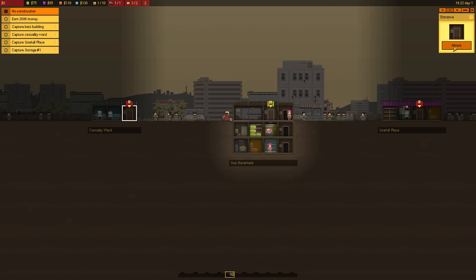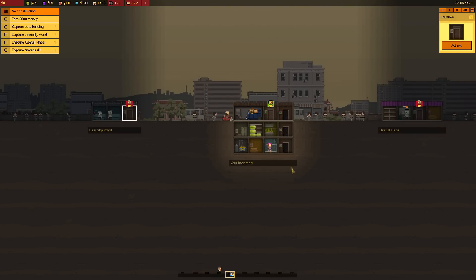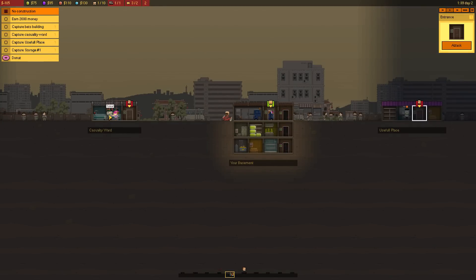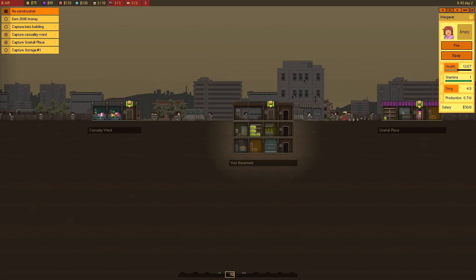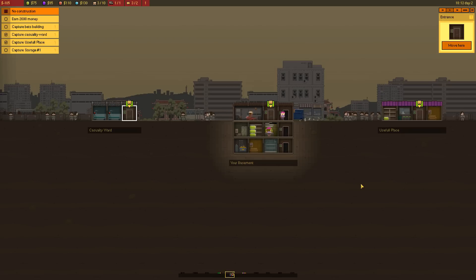Let's send someone over here. There's two employees in the casualty ward — maybe some sick people. So we're gonna send out two just in case we might be killing some sick people. I feel a little bad about that, but survival of the fittest, man. And while they're going out there, I'm feeling pretty confident about taking the useful place with one employee — Margaret. I hope she's a strong woman. She does 4.9 damage, so that's pretty impressive. Let's click her and click attack, and do two at one here. We took over the casualty ward, and they're actually using it because they were damaged — so it obviously heals. We also killed Brett. Yes, you are dying, Brett. I'm sorry, buddy. We're going to send Margaret over to the casualty ward as well when these guys heal up, because it is good to have healthy employees.